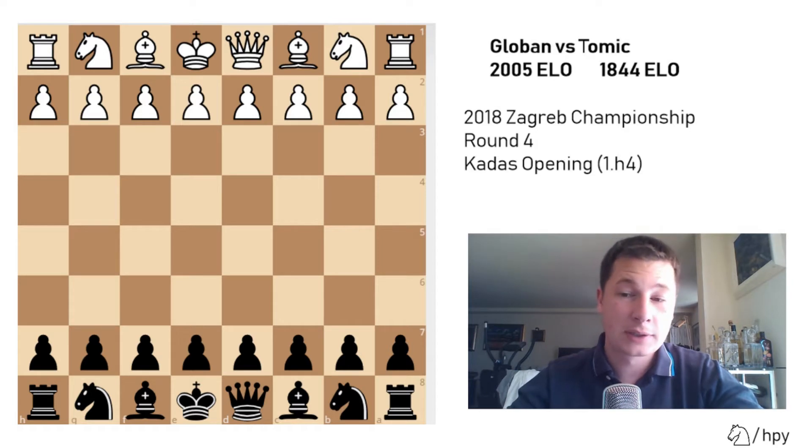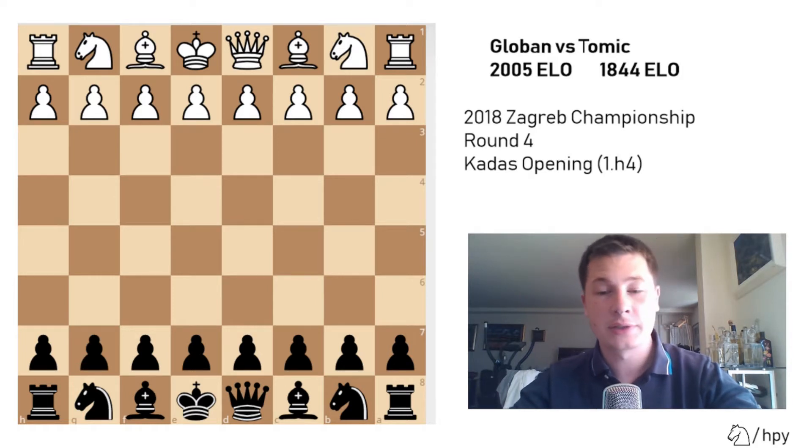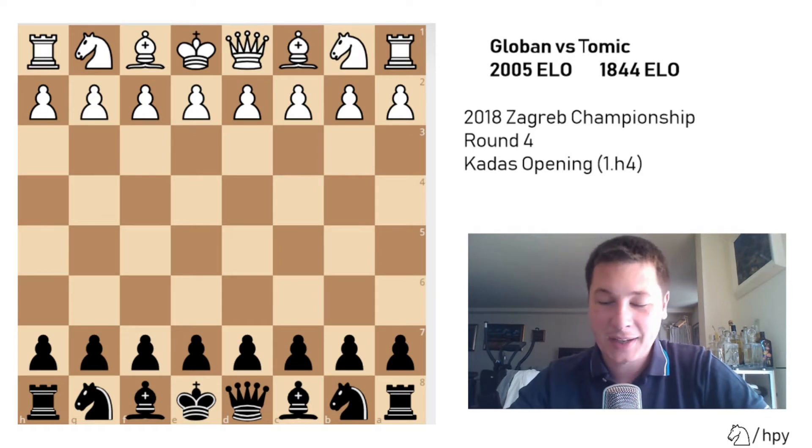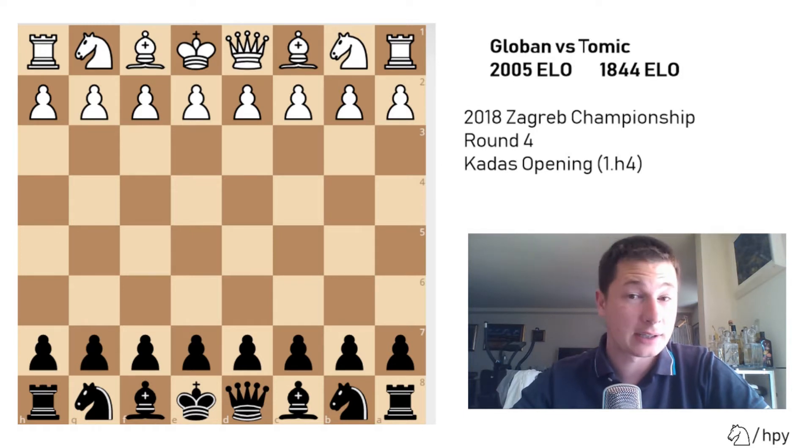In this game I was playing an opponent with about 150 rating points higher rated than I am. He used to be much higher rated, about 2200 I think, but he lost a lot of rating points in the last 10 years. When I was preparing for him, I saw that he often plays 1.h4, which I think is called the Kadas opening.